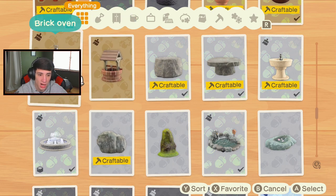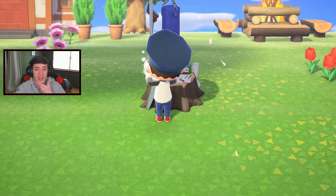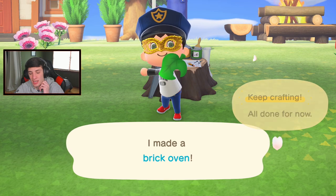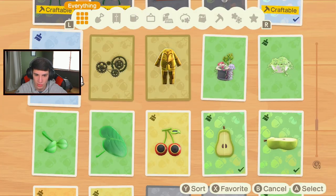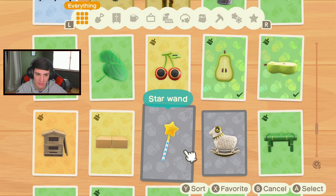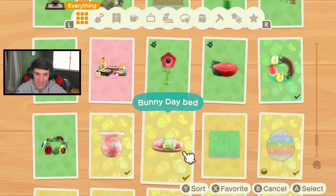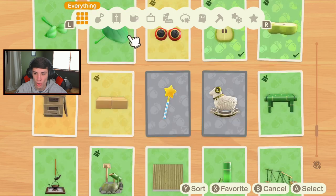A brick oven! Give it to me - I want it, it's a brick oven and it's going in the kitchen. We're spicing up the kitchen. I thought I got something else that would look good for a kitchen. Look at this thing - gold armor! I really want to craft it so bad but I can't - that's a lot of gold. Here's all my Easter day stuff - boo.